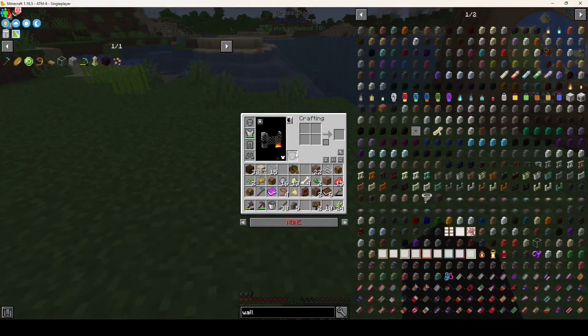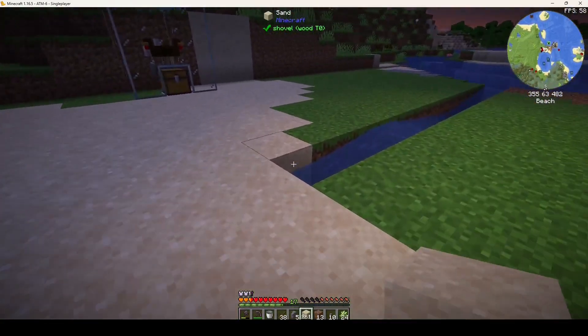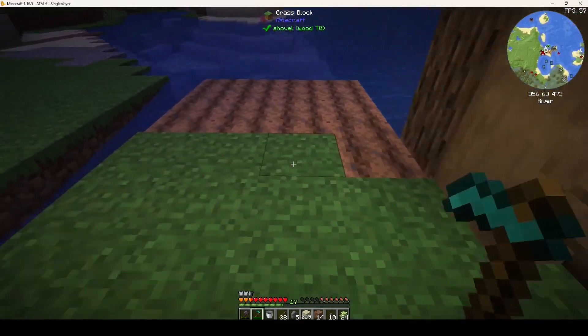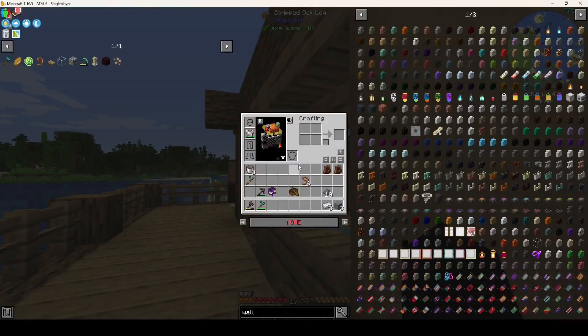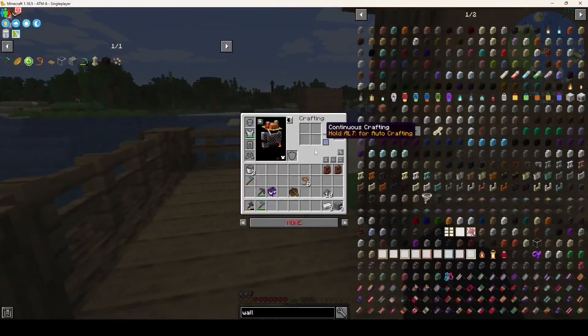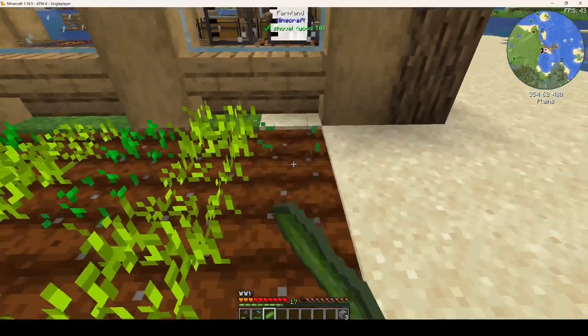Okay, I think we should start on our farm. All the global chests cleared. So we need to start on our farm — there's no cucumber at the end, I guess.